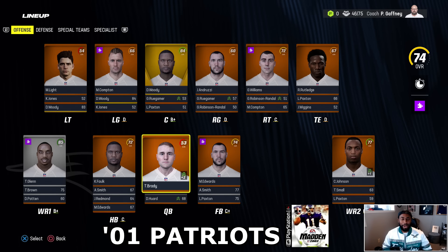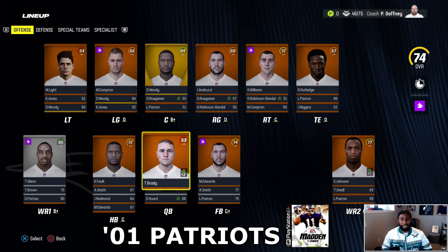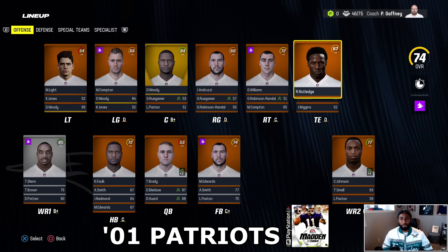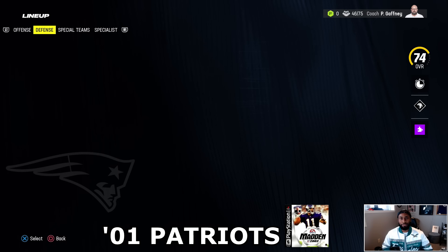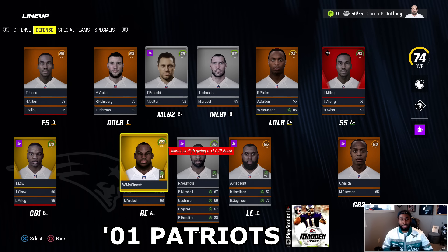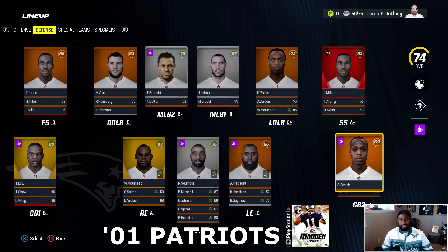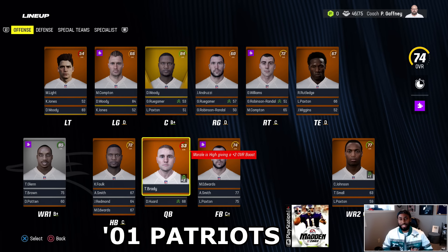Tom Brady is going to start on all of these teams because he was the starter in the Super Bowl when it really mattered. Behind Brady was Bledsoe, who started at 87, but Brady was a 53 at the start — probably the biggest underdog in the entire video. Kevin Falk, Terry Glenn, Troy Brown, Rod Rutledge. Damian Woody at center — 74 overall, the lowest in the video. They do have Lawyer Malloy at strong safety, Ted Johnson, Teddy Bruschi, Willie McGinnis, Richard Seymour on the D-line, Ty Law at CB — one of the best cornerbacks of his era — and Adam Vinatieri.